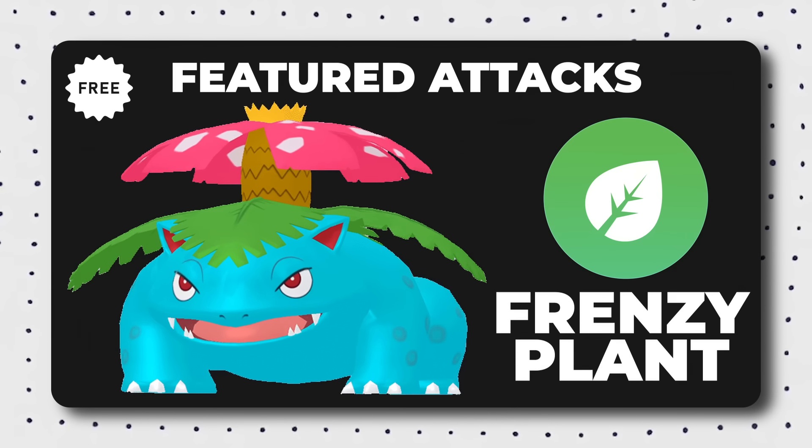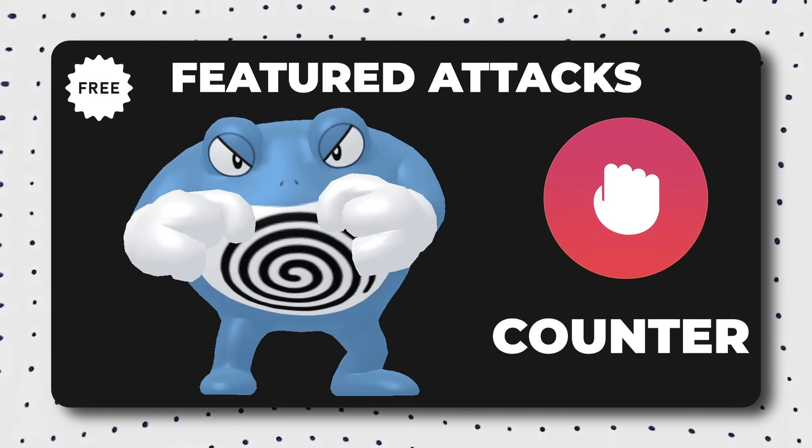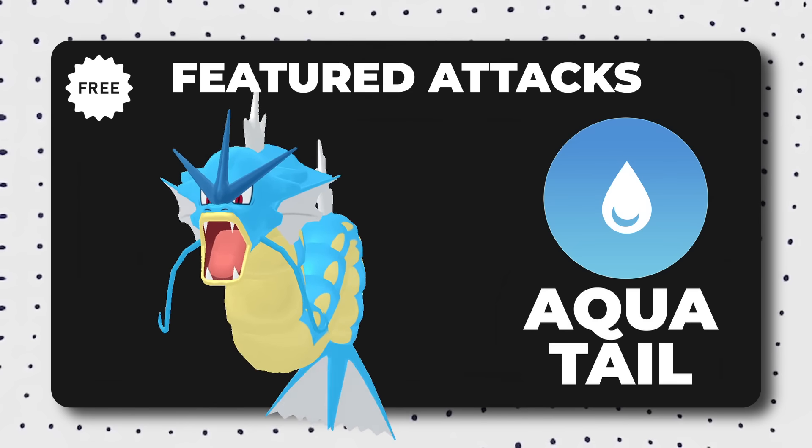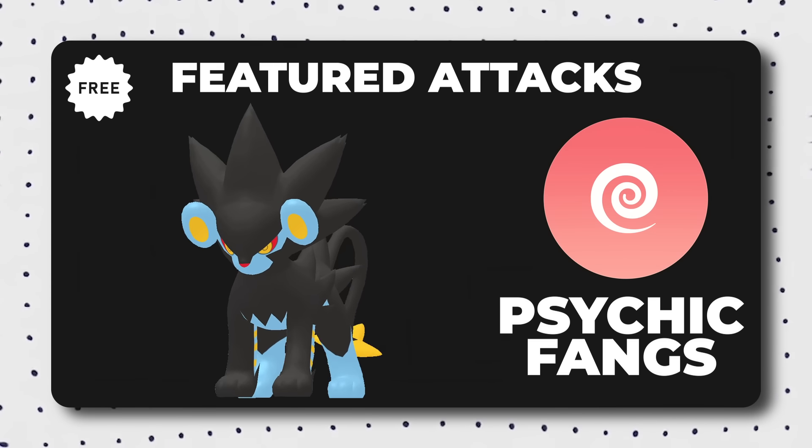Certain Pokemon caught or evolved during the event will be able to know featured attacks: Venusaur will know Frenzy Plant, Pidgeot will know Gust, Poliwrath will know Counter, Gyarados will know Aqua Tail, Feraligatr will know Hydro Cannon, and Luxray will know Psychic Fangs.